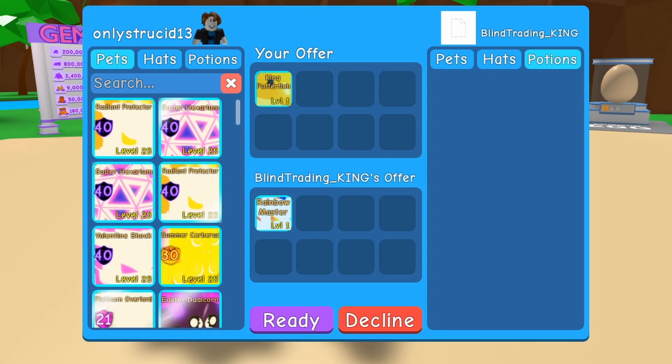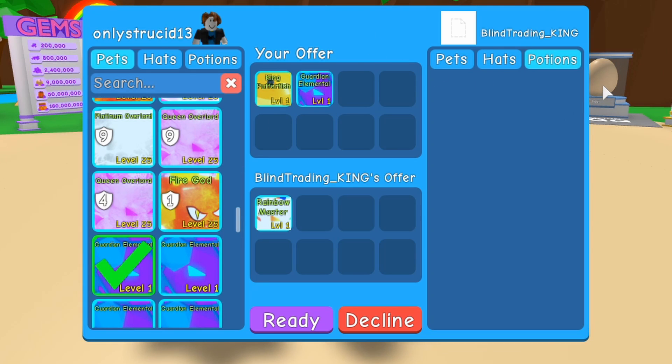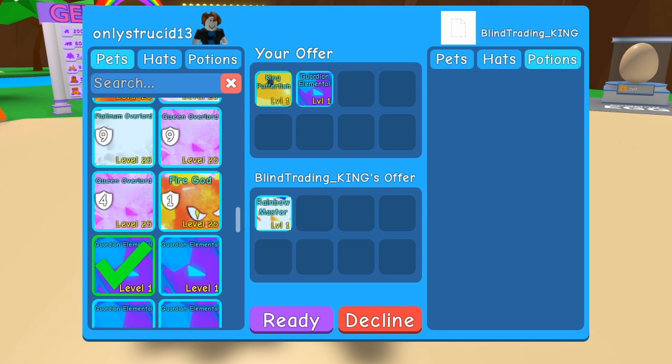I'm gonna go regular rolling. Column one, generated 16, and I'm going to deal it. Guardian Elemental! Nice. I'll go with column one, row eleven. Counting down to eleven — deal! Lucky Overlord. Not bad.